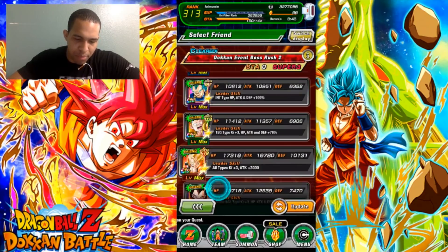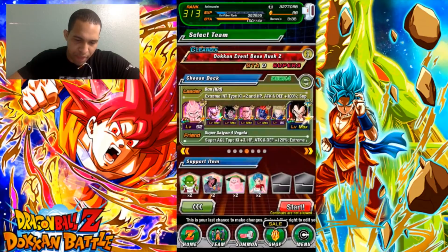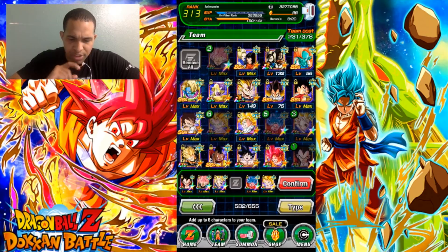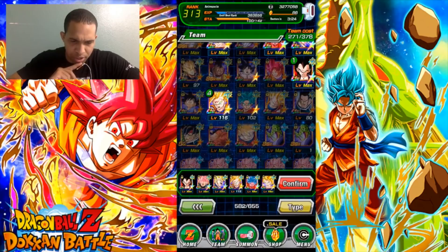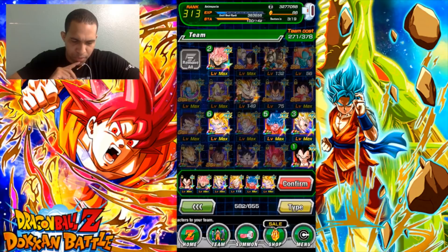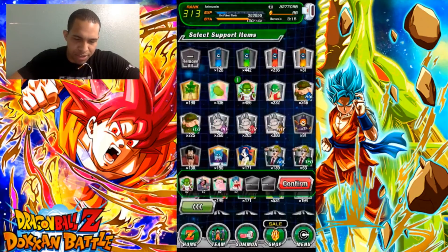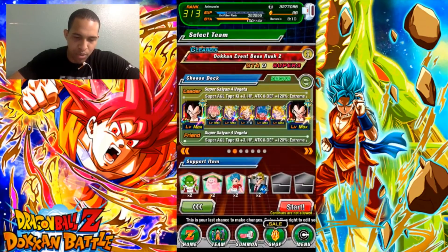Vegeta is supposed to be common, but I guess I'll take anything I can get. I need to switch things around since my team wasn't even set. We're gonna put him in the front slot. I kind of want to bring a heavy support. I'm gonna bring some items to scale the damage a little bit because I want to make sure my boy can do tons of damage.